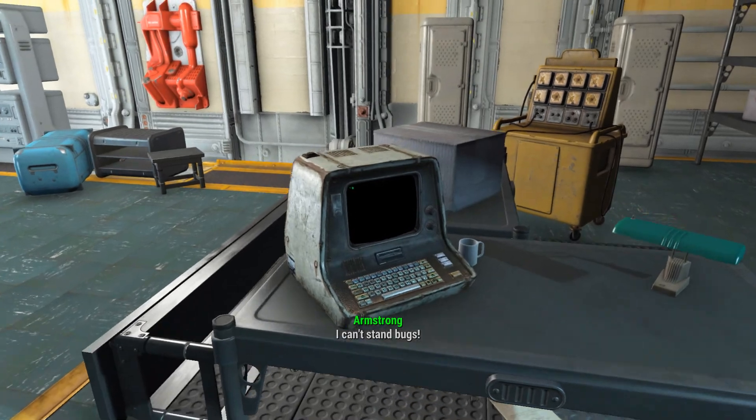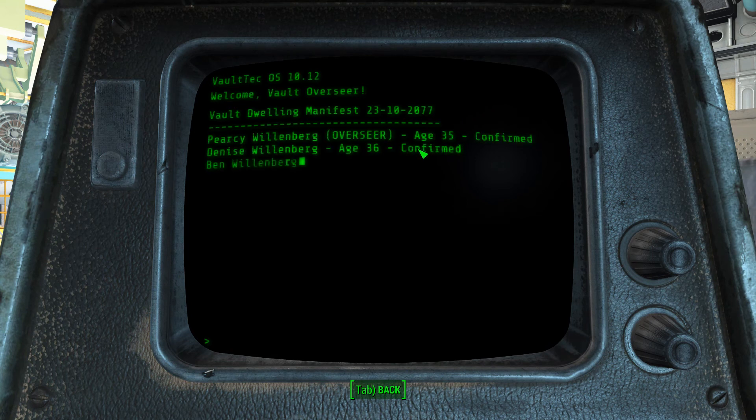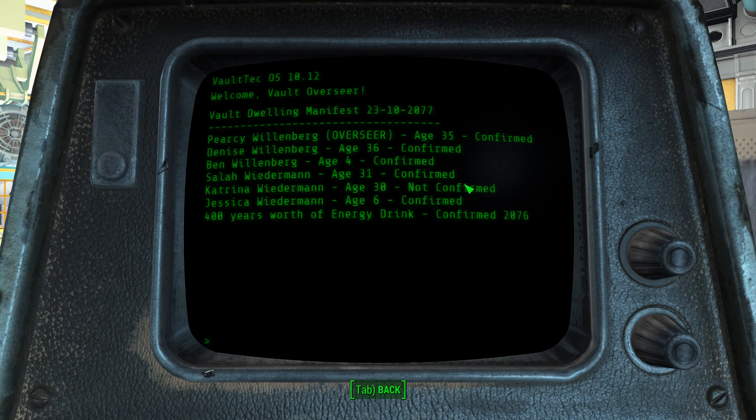Vault 5 entrance terminal. Vault Dweller's Manifest, 23rd, 10, 2077: Piercy Willenberg, Overseer, age 35, confirmed. Dennis Willenberg, age 36, confirmed. Ben Willenberg, age 4, confirmed. Sala Willenberg — or Waldemann — age 33, confirmed. Katrina Waldemann, age 30, not confirmed. Jessica Wiedermann, age 6, confirmed. 400 years worth of energy drink, confirmed. 2076 — not a lot of people in this vault.